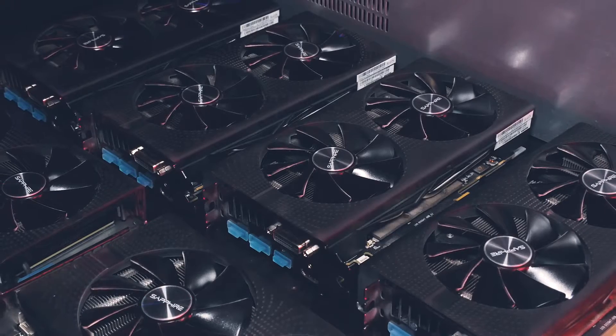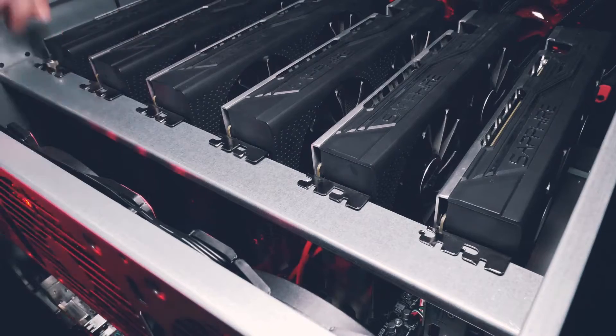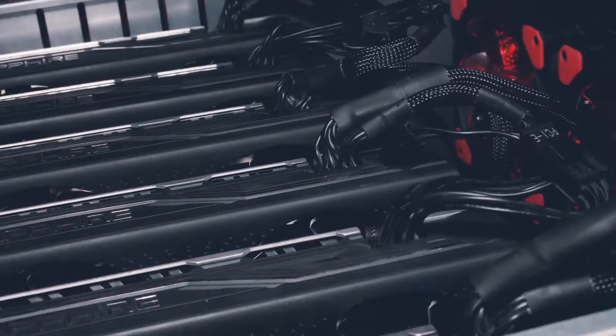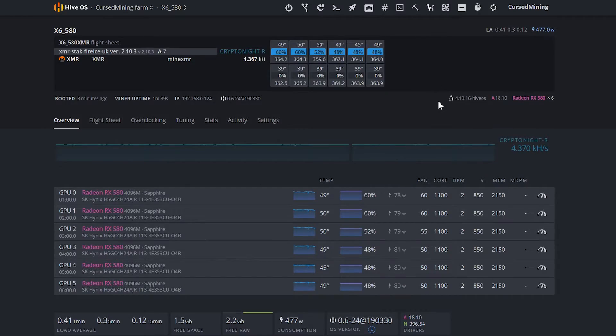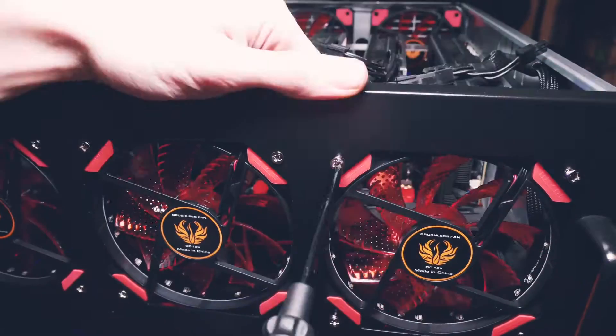We finally finished up the Monero rig, which started as a used mining rig. It got its new home and I'm still more than happy with the efficiency — only around 450 watts for six cards and around 4.4 kilohash on CryptoNight v10.